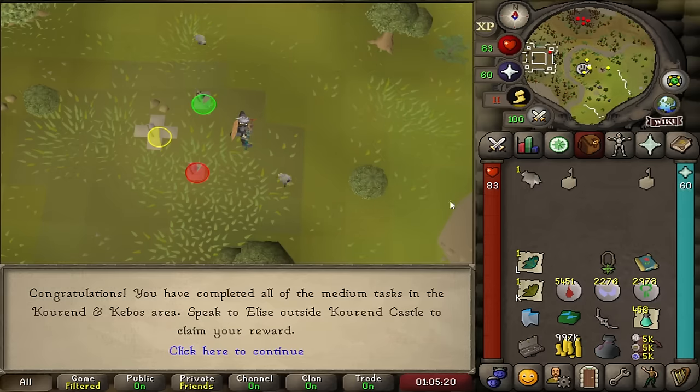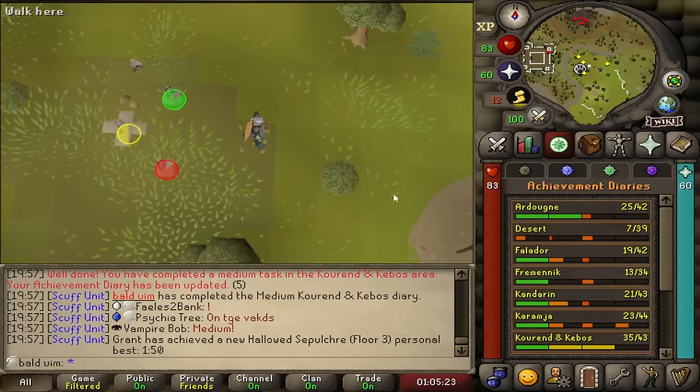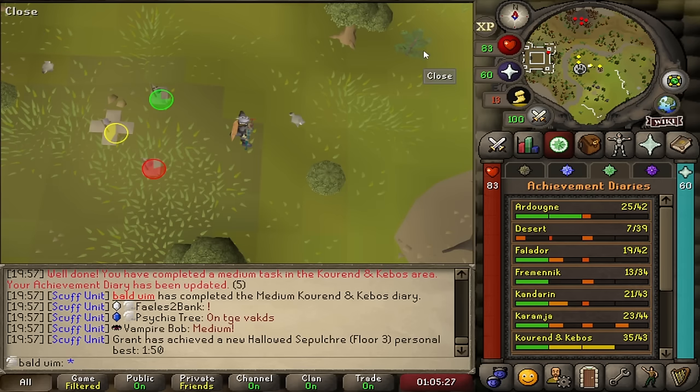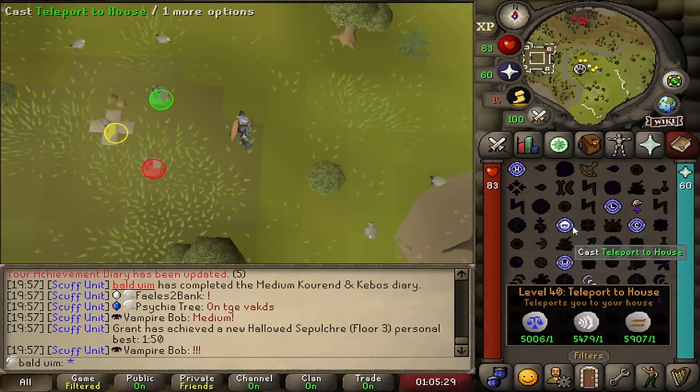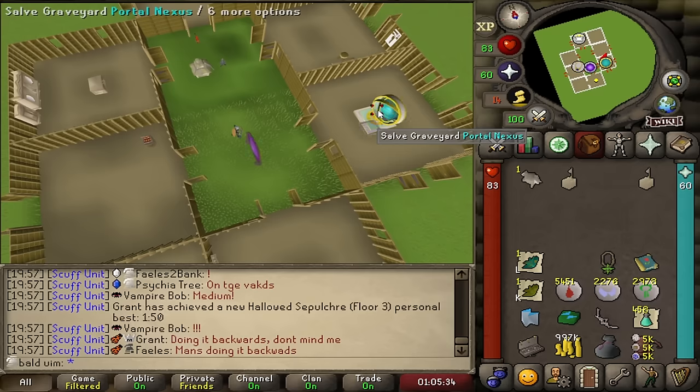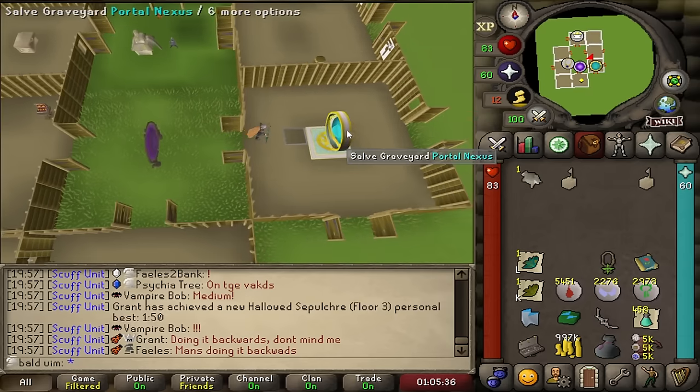And there we have it — that is the medium, but also the hard is completed. I can go and collect my rewards now. I can make my Slayer Helm work inside Lizardman Shaman tasks. I get the Ash Sanctifier. I get so much from doing this exact diary. But I am eating my food right now, so I'll go ahead and do that.